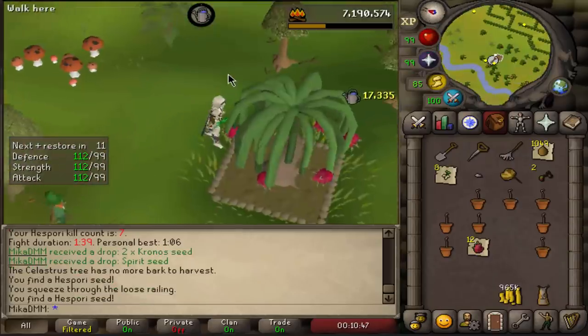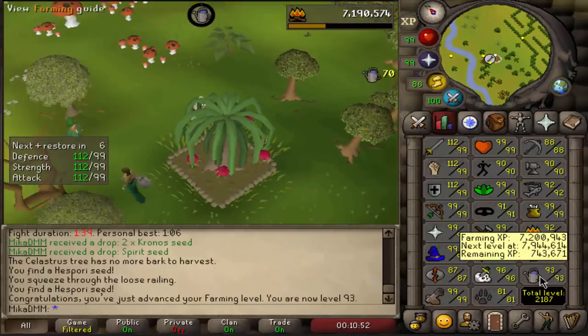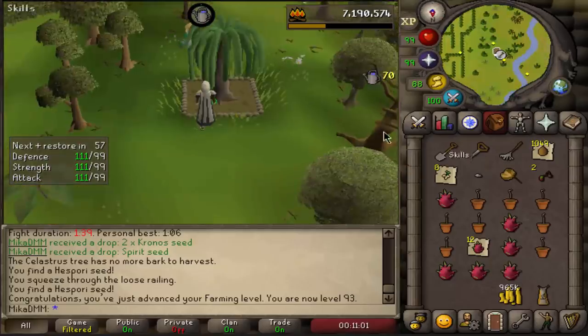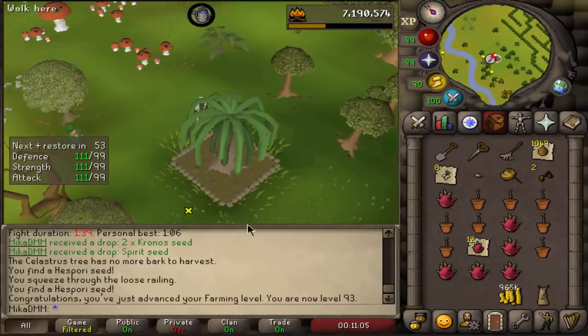Here it is — beautiful level 93 farming. It doesn't unlock anything new, but we are now I think four days away from 94, so not too bad. We're doing these every single morning right now and it's pretty nice — I'm actually looking forward to doing this in the mornings, so it's really nice.